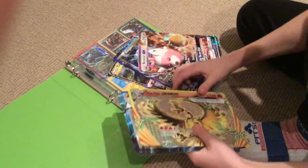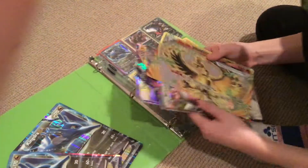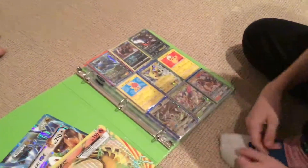We have a total of six jumbo cards: three being the Kingdra EX from the Kingdra box, one Tapu Koko Shiny, a Bewear GX, and a Ho-Oh Break.